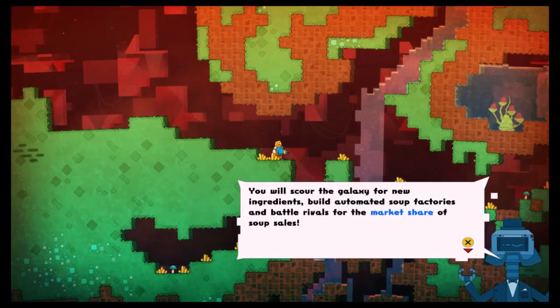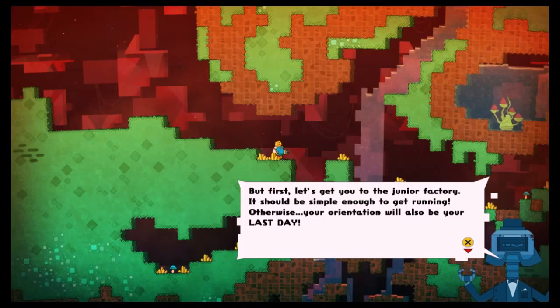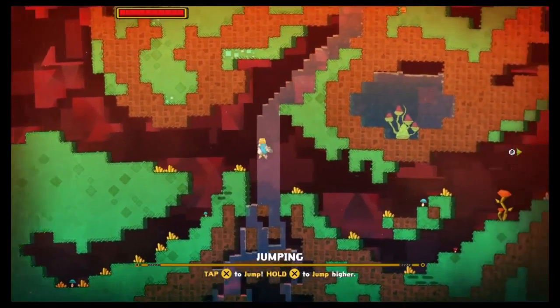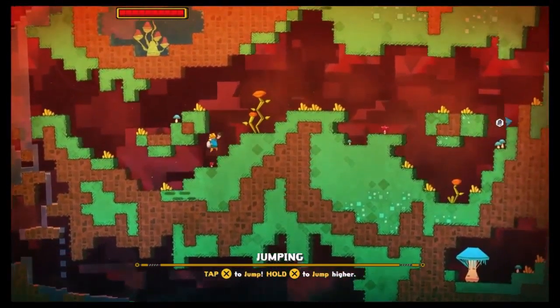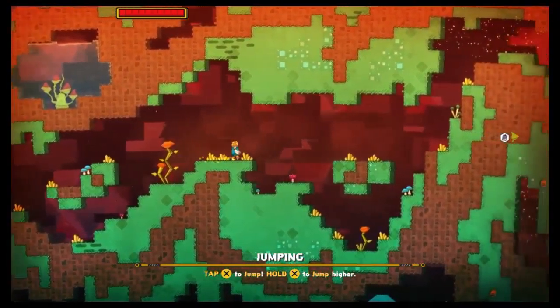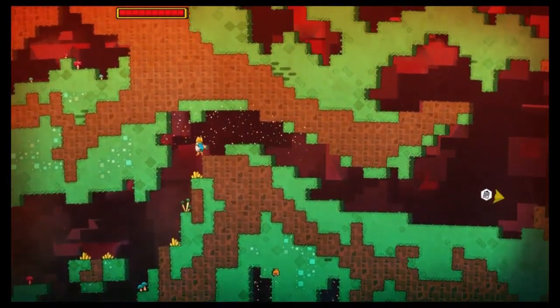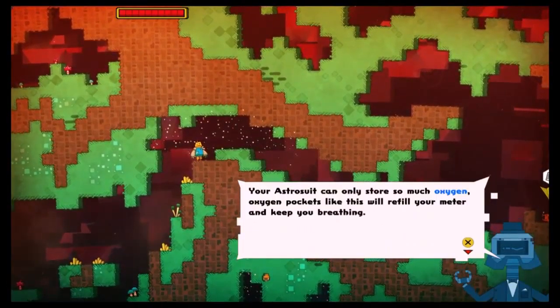Here are some ingredients to see — grass, tomatoes, everything. It's the first level, so he tells us what we need to do. We need our bus to find our circle and run for all the ingredients we need. What is important is that we need to have zuurstof (oxygen). These are the beautiful sticks that you see here — they are important. This is the oxygen that you can find if you are not in your own factory.